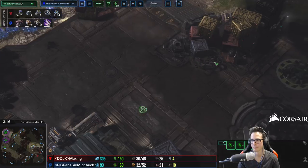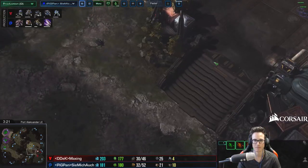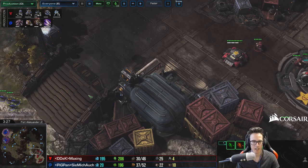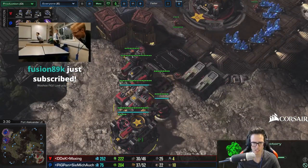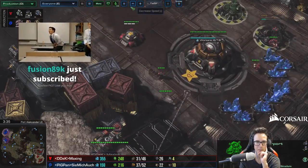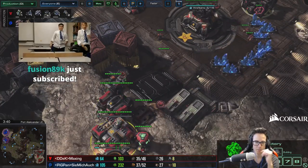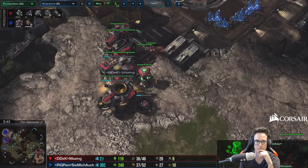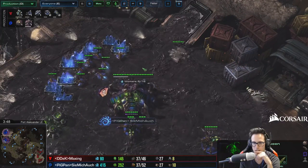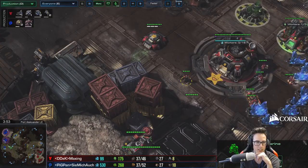How to defend BC and Hellions without falling behind? It could be a BC Hellion build and she doesn't really know how to defend it. The most common build right now. I'm personally really enjoying doing a roach push, because the BC comes out very slowly. This is just so common at the moment at high levels of play. A roach push can defend Hellbats and it can counter push. You can defend without that, but we'll go over the details.